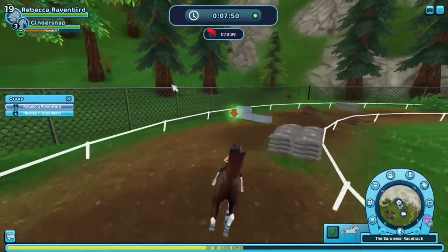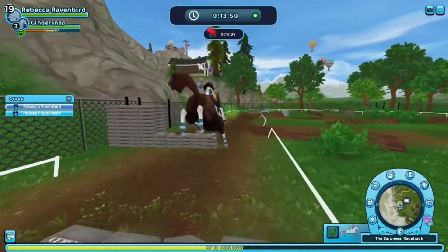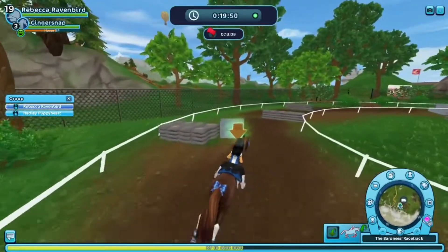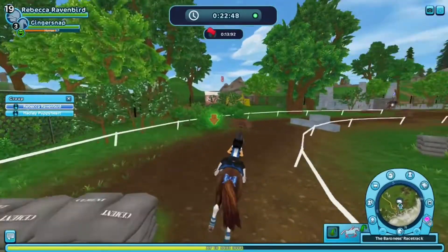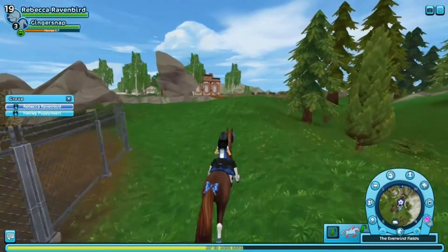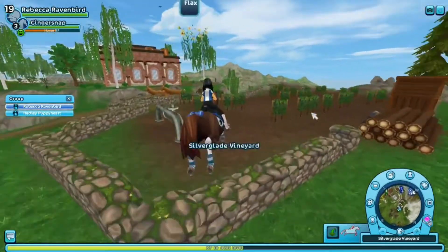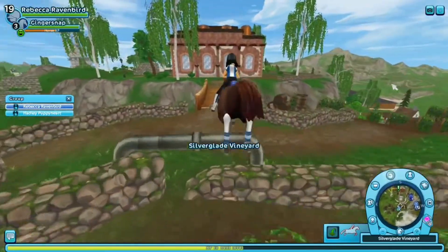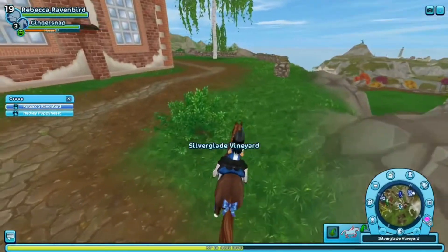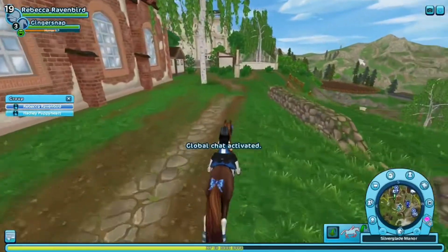I really hope at some point they update this area. It'd be nice to have a legitimate racetrack because we have the updated English Thoroughbreds, and I think a race dedicated to them — knowing that they're one of the fastest horses in real life — would be cool to see. We're gonna skip the observatory race because Ava probably doesn't have that yet. We're gonna pick up this flax right here and go down to the riding arena. Normally I would do the garden race down here in the vineyard, but since she probably doesn't have that race either, we're gonna go straight to the riding arena.